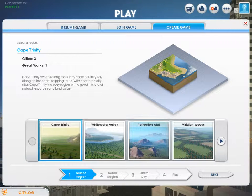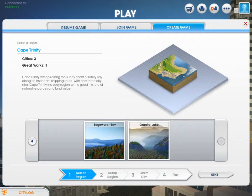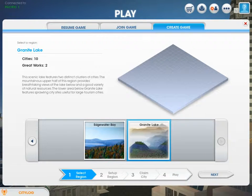So we have a few options: we have Cape Trinity, Whitewater Valley, and then several others. Everyone used to get Titan Gorge, but now, like several months later, I've come back and they have two more — they have Edgewater Bay and Granite Lake. So let's look at Granite Lake.